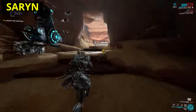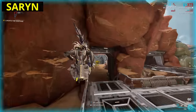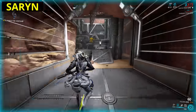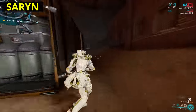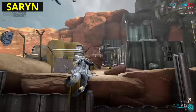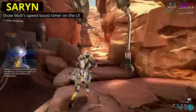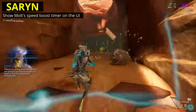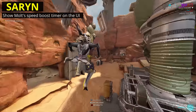Now for the polar opposite of these two tanks, we've got Saryn. She's a damage powerhouse, capable of killing through abilities alone, or she can become a weapons platform to devastating effect. Spores are fine, Miasma is fine, Toxic Lash is fine — and Molt? Molt's where the change is at. This ability has two timers: one for maximum duration of Molt itself, and a much shorter one for the duration of the speed boost. My one small change will be to add this second timer somewhere into the UI. It's a little change, purely quality of life, but it would be nice to actively see how long the speed boost has left, rather than just feeling the speed difference from one moment to the next.